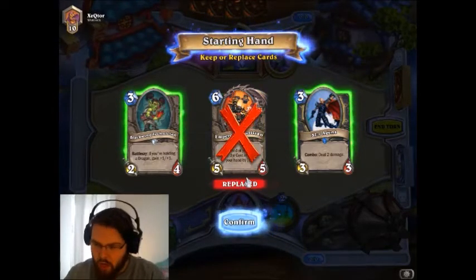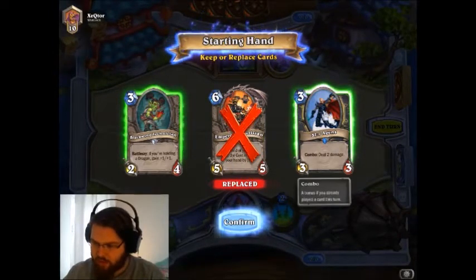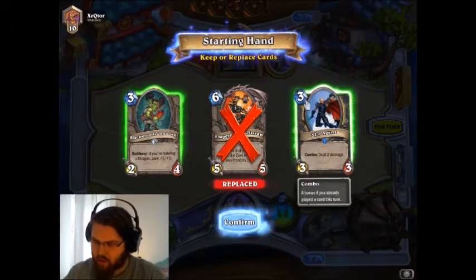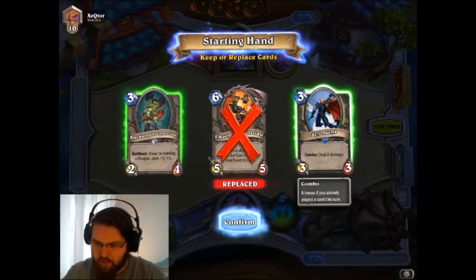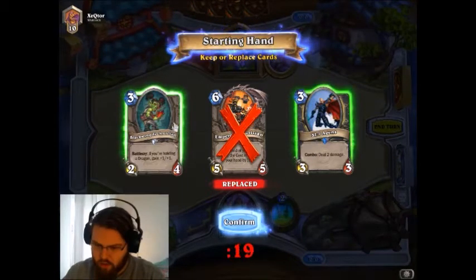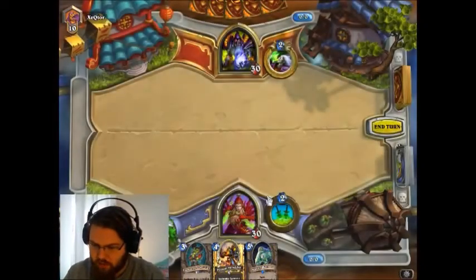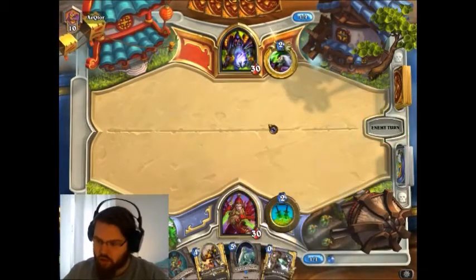Starting with the mulligan, I'll basically keep the early game stuff. Si7 Agent isn't that good now since I don't have the coin, and I don't have Backstab yet, so combo is quite hard to trigger. I think I'll toss him. Blackwing Technician is okay — the chance of getting dragons in this deck is pretty high. Backstab would have been nice. Drawing into Backstab is pretty good and will help us early game.